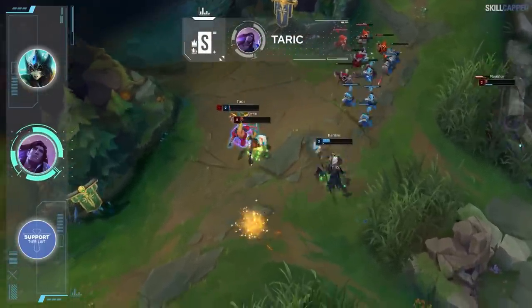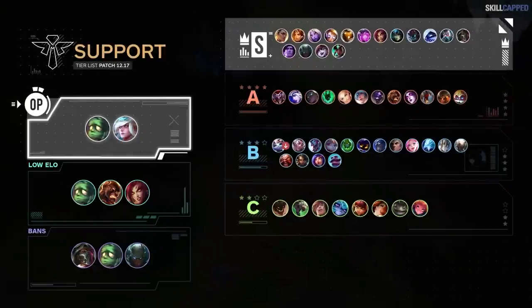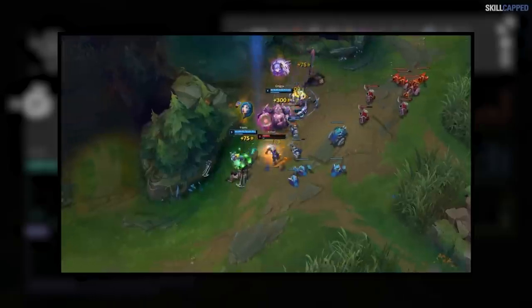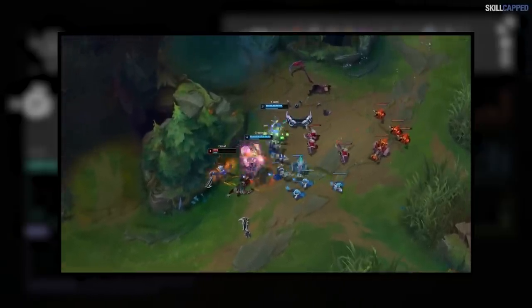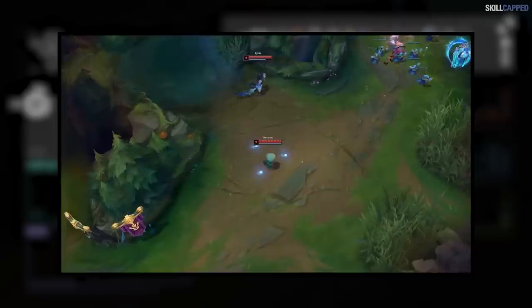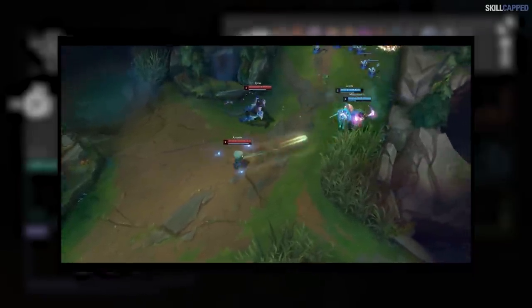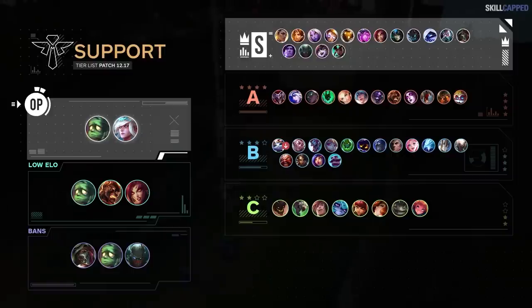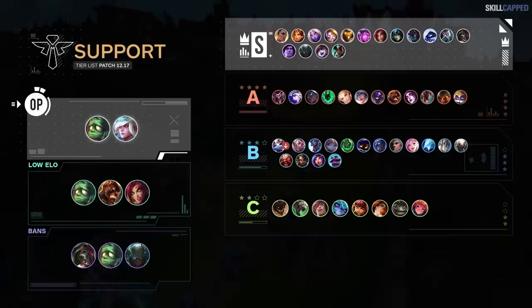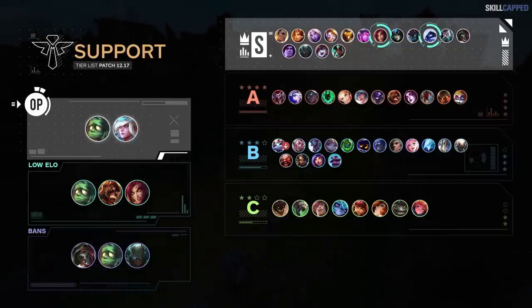Taric remains in our S tier for 12.17. For the complete support tier list, it's going to be Janna and Amumu as the most optimal carries. The cost increase to Zhonya's will hit supports more than mid lane champions due to their lesser gold income. Mage supports like Zyra and Xerath will also take an indirect hit, but we don't see it being impactful enough to shift their tier list placements. Best low elo supports of the patch are Amumu, Brand and Zyra. Renata Glasc, Amumu and Pyke are on our ban list for 12.17.